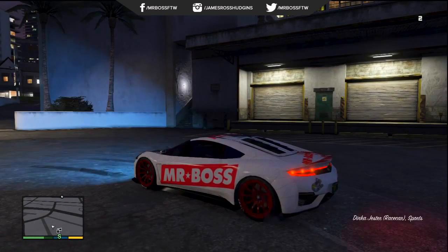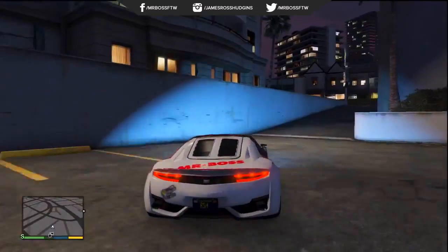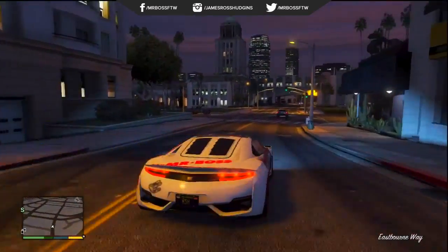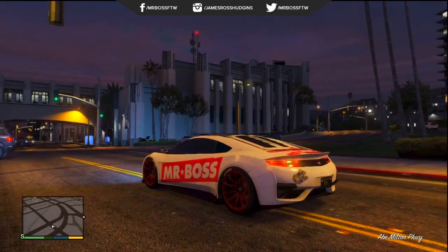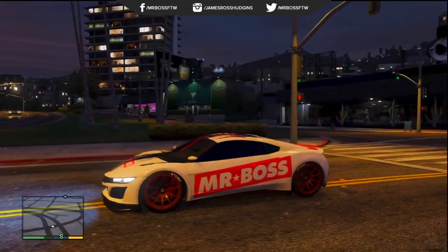So from the looks of it, it's fairly simple. All I did was send him three or four shots of my logo, and he was able to apply them through modifications to my own vehicle — the Dinka Jester right here. This is a super easy thing that I feel like Rockstar could implement. You upload a few files through the Rockstar Social Club, and boom, you can put them almost anywhere on your car.